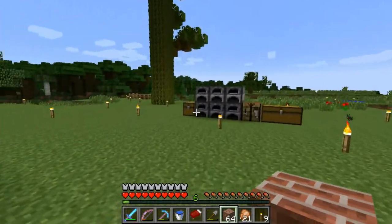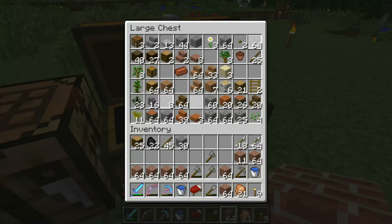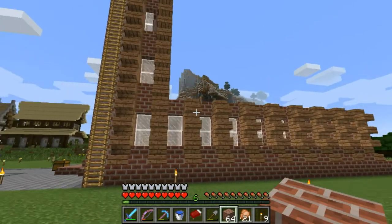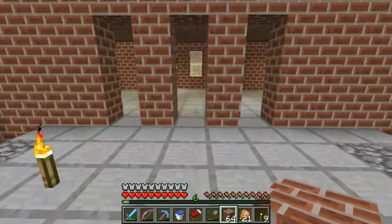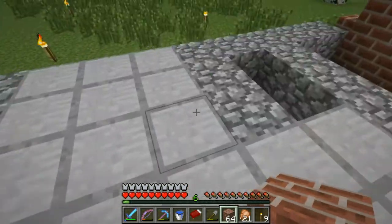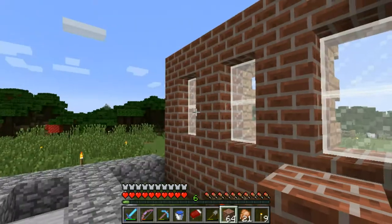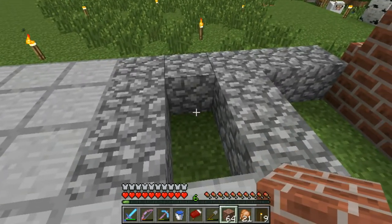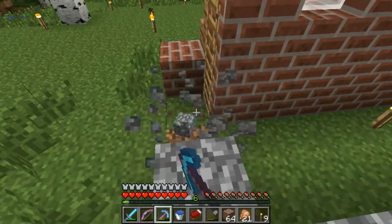Thanks again. What I've done off camera is collect a lot of brick myself, and I also went to the nether — I was getting quartz but I didn't bring it here, I'll fetch it later. What we'll do today is finish the ground floor. As you can see, it's not totally done — some stuff has been done, a ceiling here — but we'll finish this. And in the near future there'll be a stair up to this level. In the real world this is an elevator, but I don't know if I'll fill it with a ladder or water to simulate an elevator — we'll see that later.